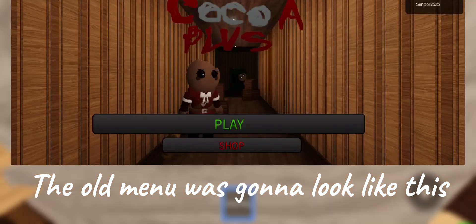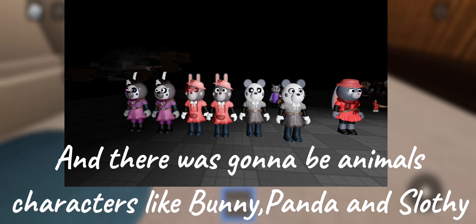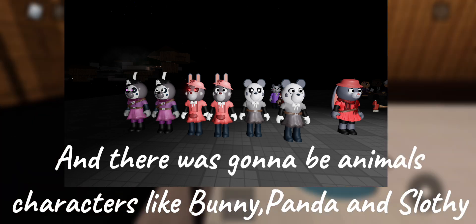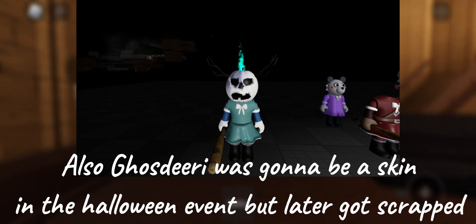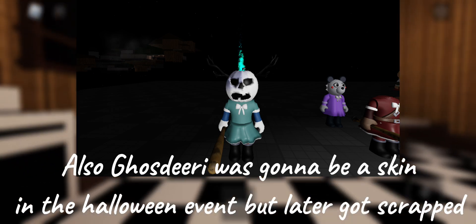The old menu was gonna look like this, and there were gonna be animal characters like Bunny, Panda, and Slothy. Also, Deary was gonna be a skin in the Halloween event, but later got scrapped.